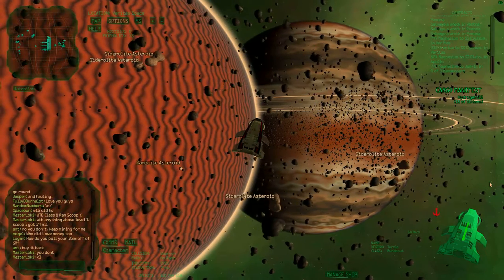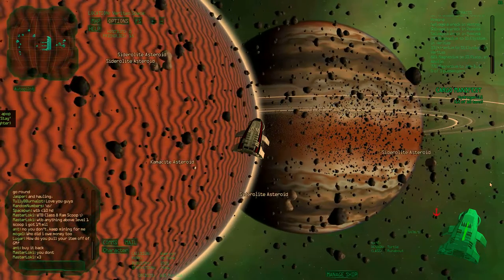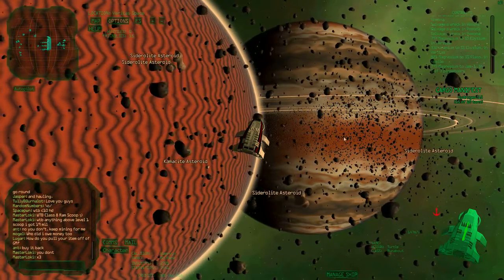Hello everyone, Werven here and I'd like to explain the basic controls of the game to you now. So you start off in a turtle, which is this nice little ship.